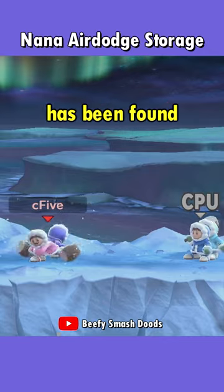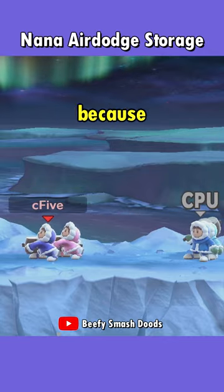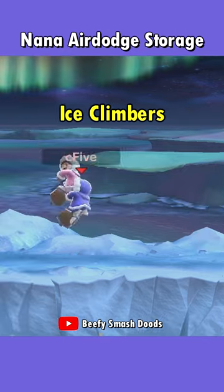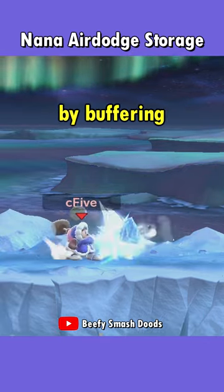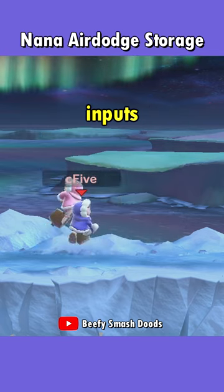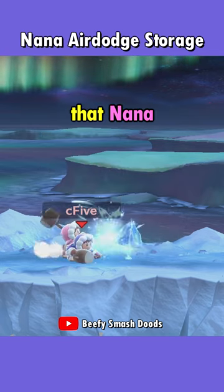A new trick with Ice Climbers has been found, and no wonder it took so long, because this one is crazy. In Ultimate, Ice Climbers can get desynced pretty easily, usually by buffering and overriding different inputs during the short delay that Nana has over Popo.